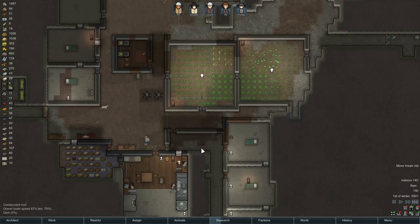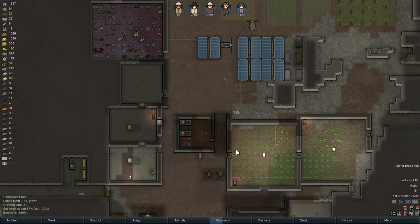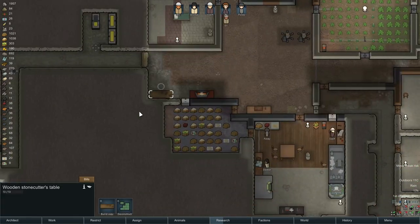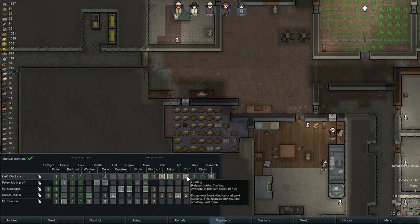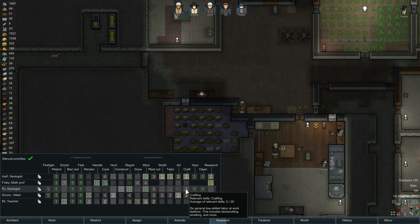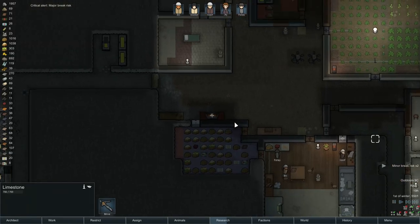I suppose we need a place for our television — we need a rec room, that's what we need. Maybe I'll put it right here, seems like a good spot. I don't have a lot of blocks unfortunately. Yosef is supposed to be crafting when he's not tailoring. Pi is also big on crafting, I'll put her on that too. Hopefully somebody does it. There was a major break risk there for a second, but it seems to have gone away.